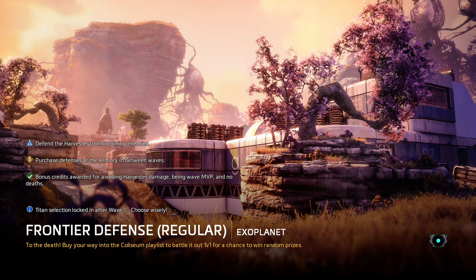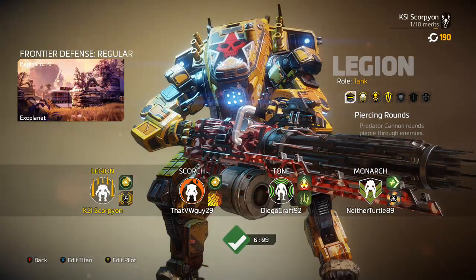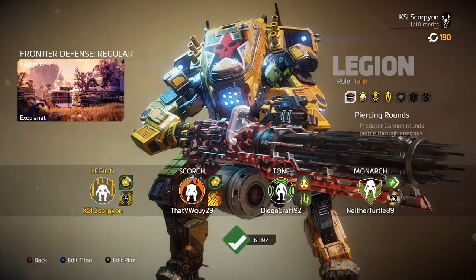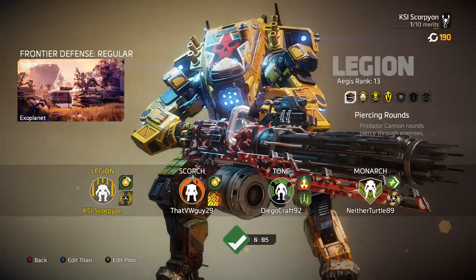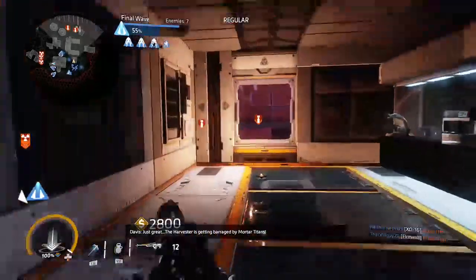I already did it once but you aren't seeing that right now. The best option is to spawn into either a wave at round two or just at the end of round one. You can pick any titan you want.